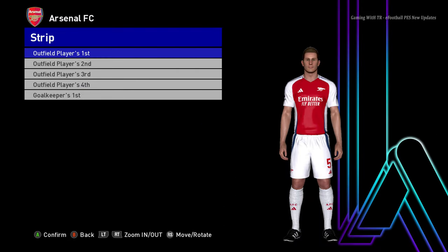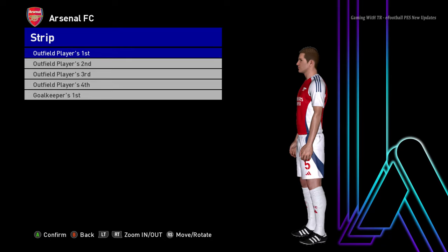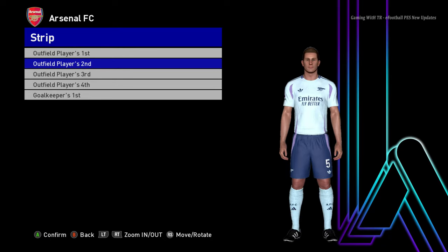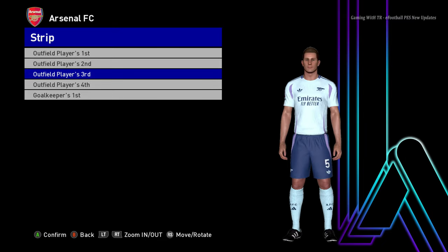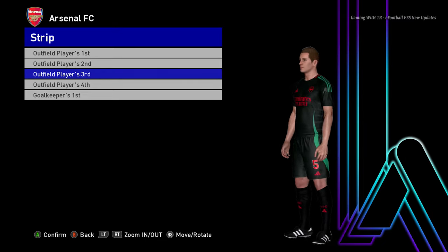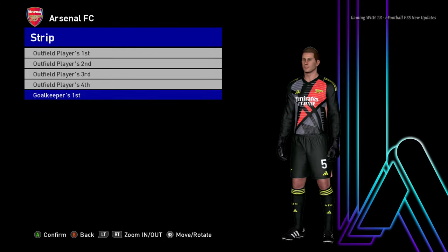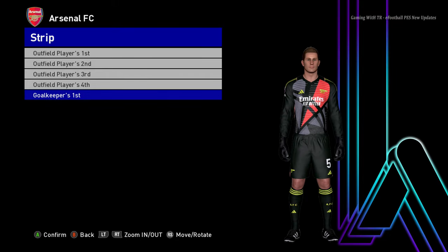Here is Arsenal — this is the home jersey and here it is the away version. Here it is the third version, and there will be the goalkeeper version also — yep, here it is the goalkeeper version. Let's go for the next team.